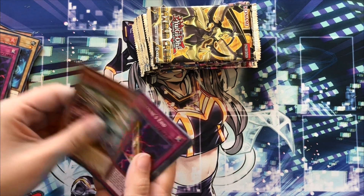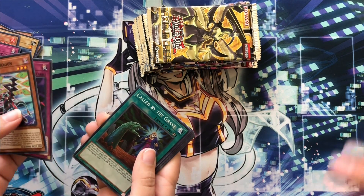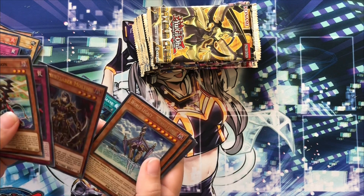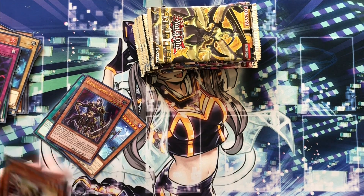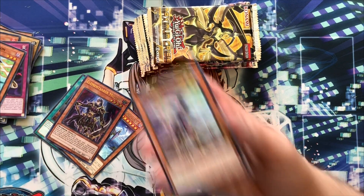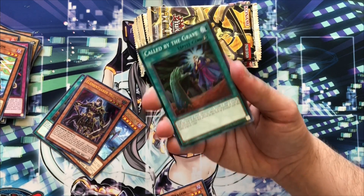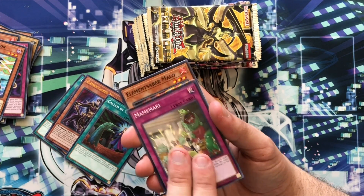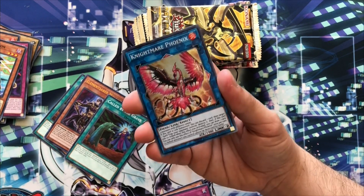Alright, this feels good! Oh, Defrag Dragon — that's a good card. Call by the Dragon — oh it's an ultra! World Legacy Lands, nice. I also got a Defrag Dragon and another Call By. I feel really good, I feel like this is the pack.